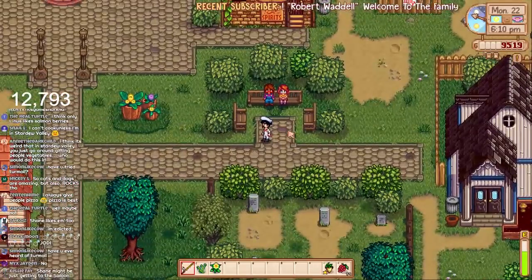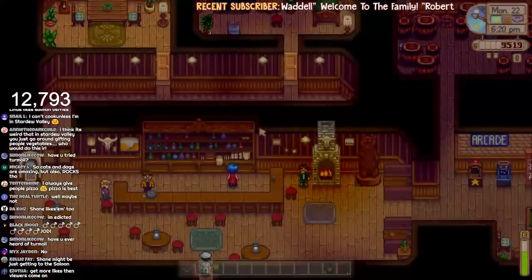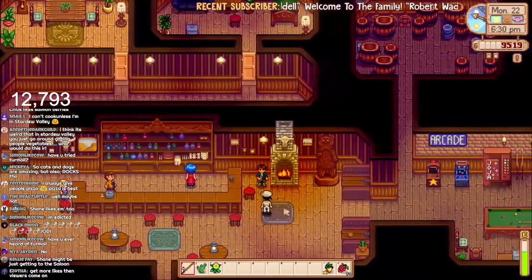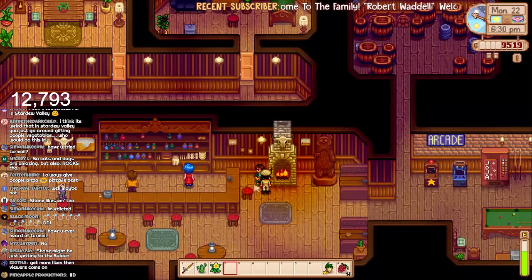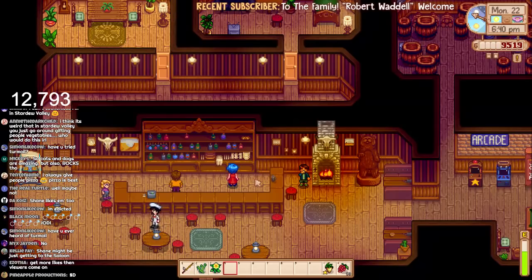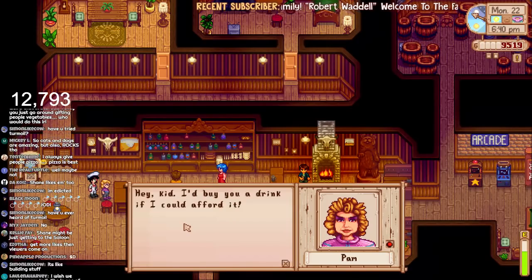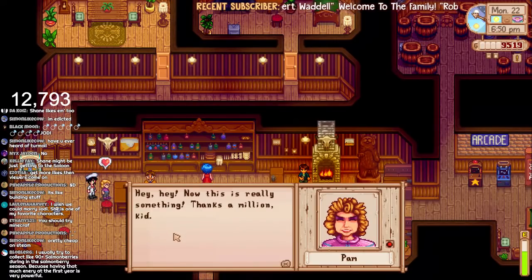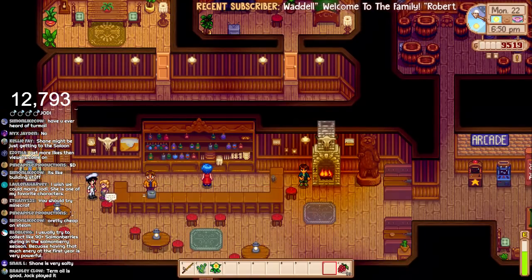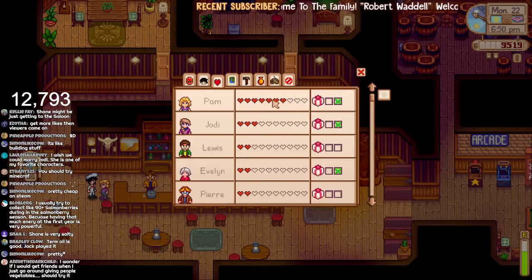I always give people pizza — everyone likes pizza. And here's Pam and Shane, so we can give them both items. There's your salmonberry. I keep giving Shane gifts every single day or two a week and he's still not my friend. Here's your gold parsnip for the day, Pam. Thanks a million, kid — she loves that. How many hearts have we got with Pam now? We got seven! We might get another recipe off her tomorrow.